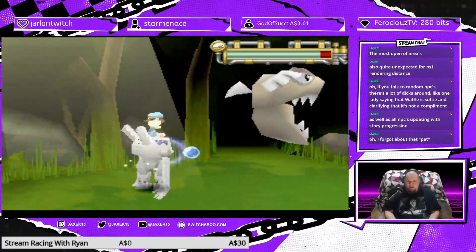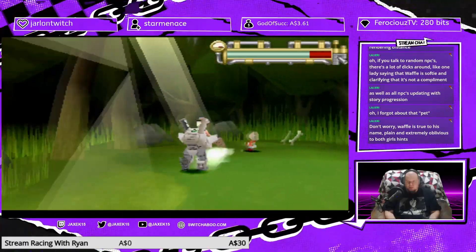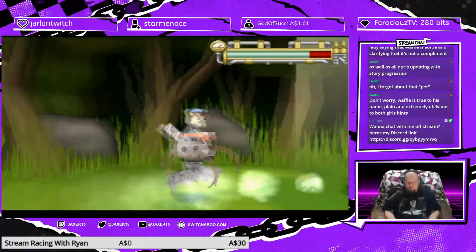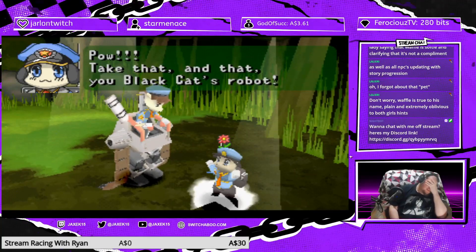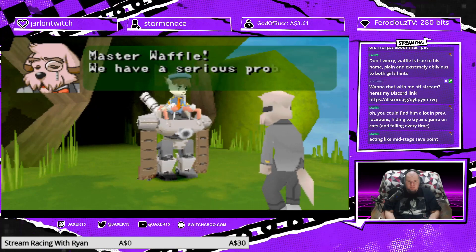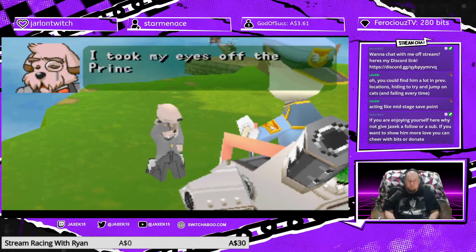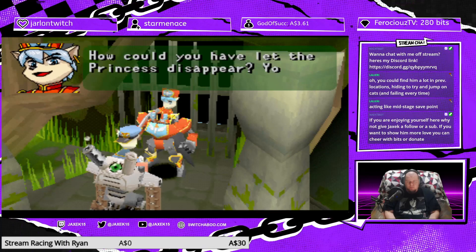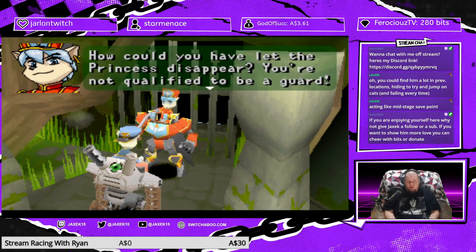What in the fuck is that? God, that's not a biting sound effect — that's a punching sound effect. I should have just left. Master Waffle, we have a serious problem. Was she kidnapped again? I took my eyes off the princess for a moment and she disappeared. How could you have let the princess disappear? You're not qualified to be a guard. Yeah, I'm not a guard — I'm a cop.